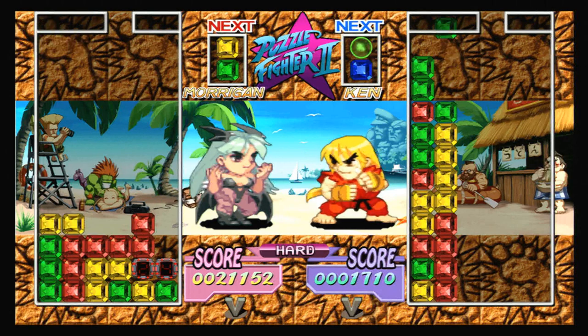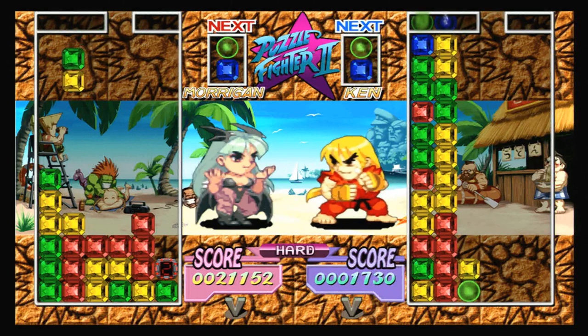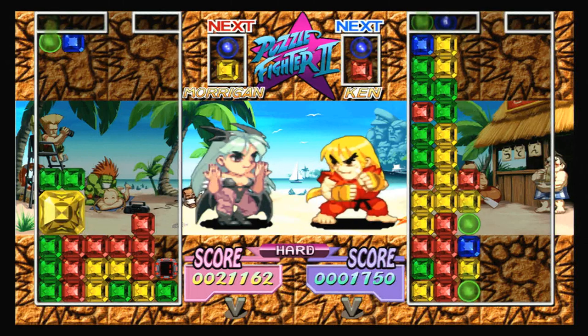I do have a gripe about this — everything is in HD except for those character sprites in the foreground. The graphics feel a tad disjointed, but luckily I rarely spend time looking at those characters and instead focus on exploding gems.